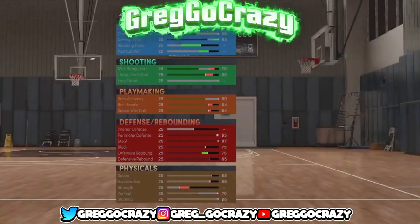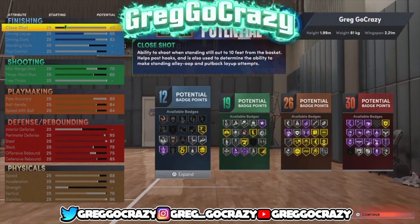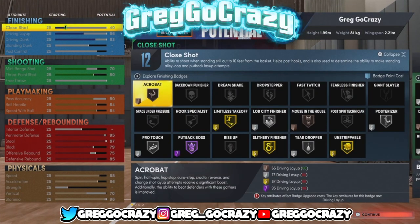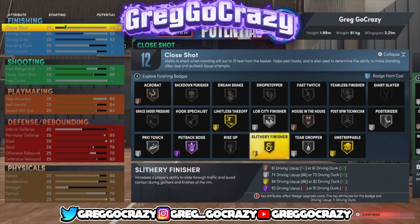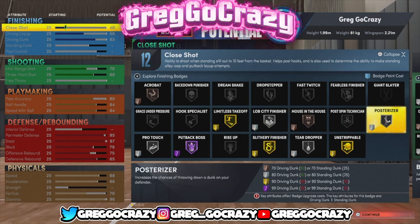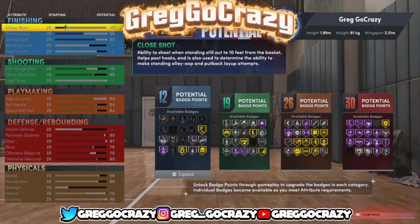The height for this build is 1.99 in metric. From 1.98 to 1.99 the player raises an inch but the stats stay the same — that's why I say this build is the glitched 6'7". In reality it's 6'7" but on the card it says 6'6". I don't know why, but I love it. This is my favorite build I've made in a minute.